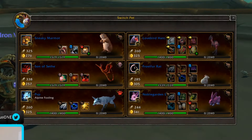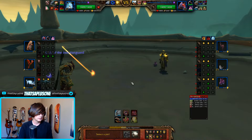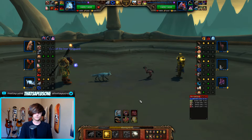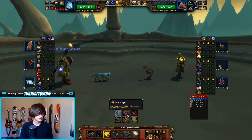All right, triple critter guy with the Noble Garden Bunny. That's actually a really, really cool pet. I think there's nothing wrong with just opening up with the Fox Kit — it's just a good pet overall versus these. It lets us get a little bit of a speed advantage here. I wonder if we're gonna lose a speed tie first off. We just want that Dazzle, and then we want to Crouch. Lovebird Hatchling — I don't think I've fought against one of these in a long time. Yeah, we should be fine here against pretty much everything that they have.